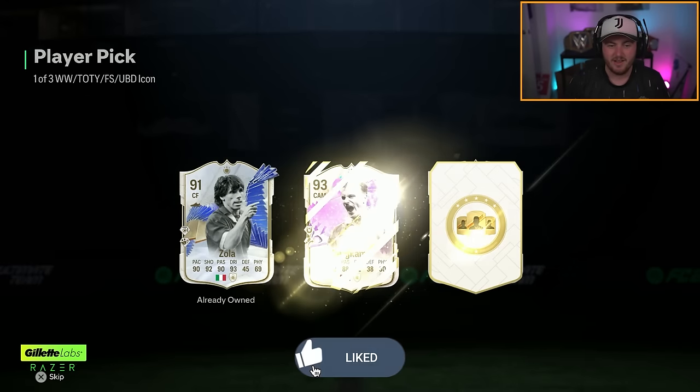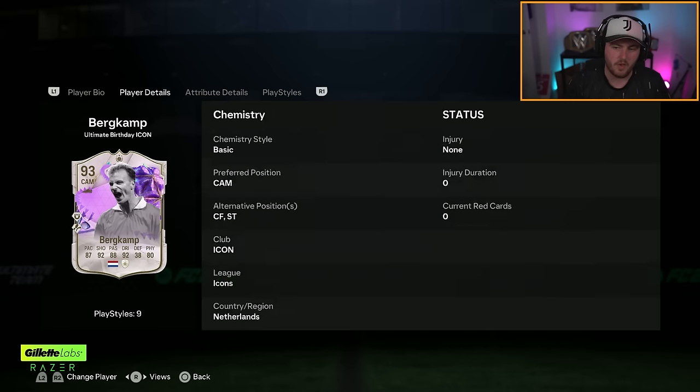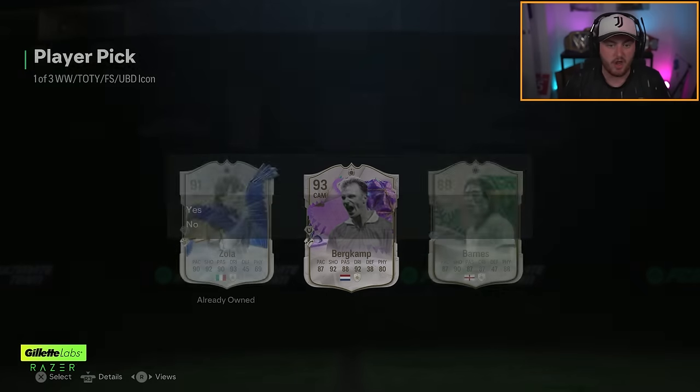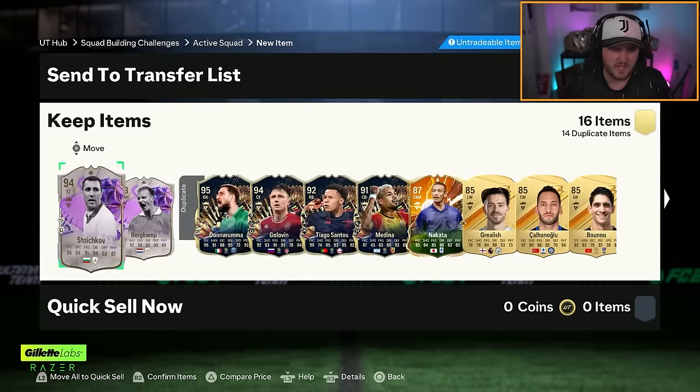Second one... and a Dennis Bergkamp. I'll take that. Five star weak foot, not five star skills, but still a decent card. 93 rated. I'll happily take that. Is he expensive? He's about 150k.